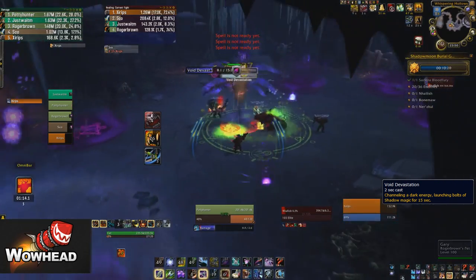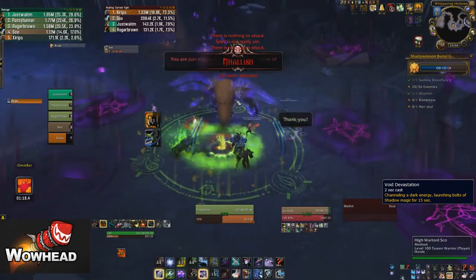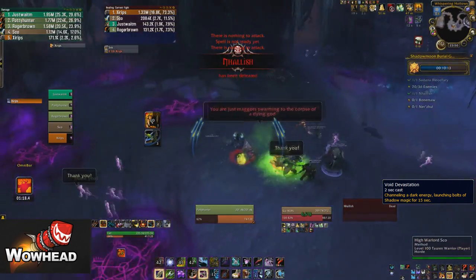This Void Devastation is the spell I was talking about that you can skip if you have enough DPS. You can see the boss is dying now - these void zones will fall from the sky and do a real ton of damage if you stand in them, so make sure you're moving out of them quickly.